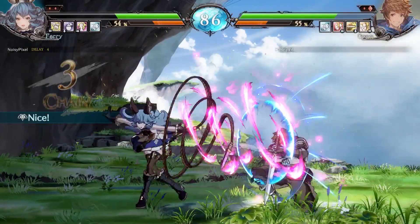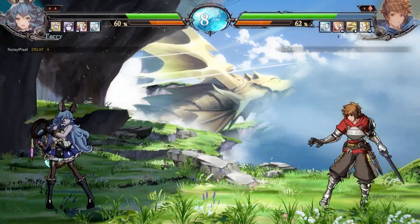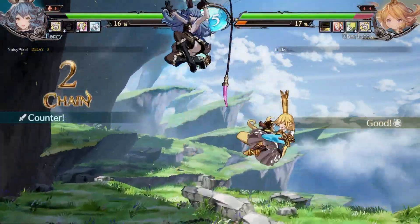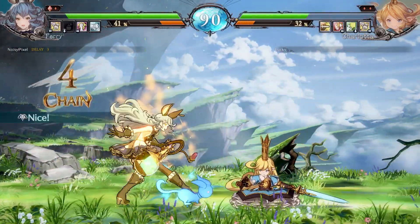Granblue Fantasy Versus introduces some interesting fighting mechanics where each character has a set of skills that can be used in combination with light, medium, or heavy attacks. The four skills are unique to each character and are tied to the R1 button. Each time a skill is used, it has a cooldown phase, so spamming skills isn't the best way to get through battles.